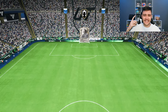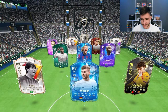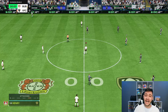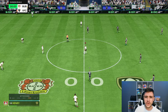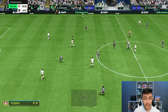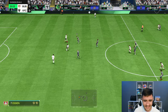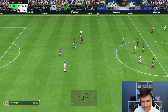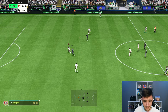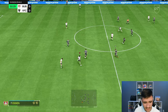Here we are jumping into game number one using the new evolution Essien card. We're coming up against Werner, Kakajwa, Felix, Ramirez, Rolfö, Yaya Touré — it's a very good team. To complete the SBC you're looking at around 800,000 coins with 11 different requirements, but the evolution is completely free, which is a huge W. First things first let's test out the card's dribbling — we gave him the engine chem style so he should be a lot more quick and swift on the ball. If you want to incorporate him as a more attacking-minded player, the engine is a very good option.